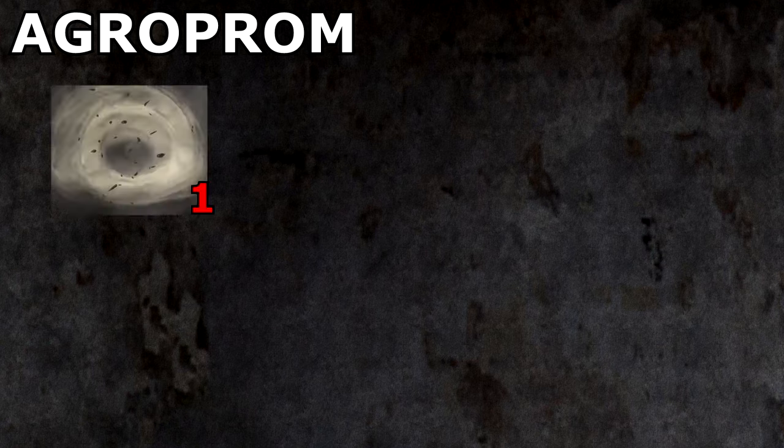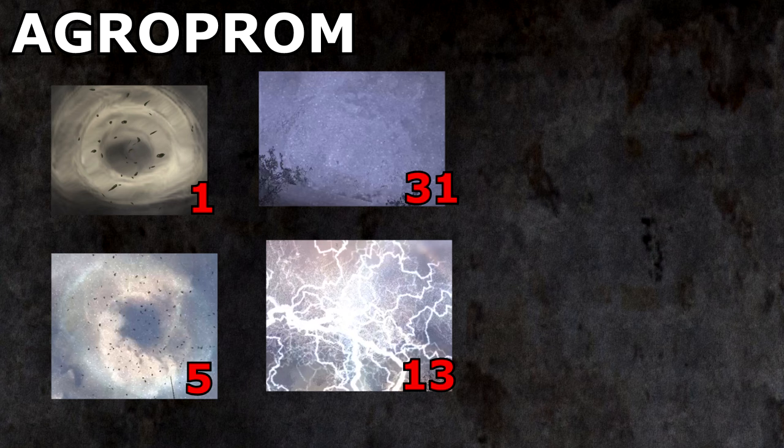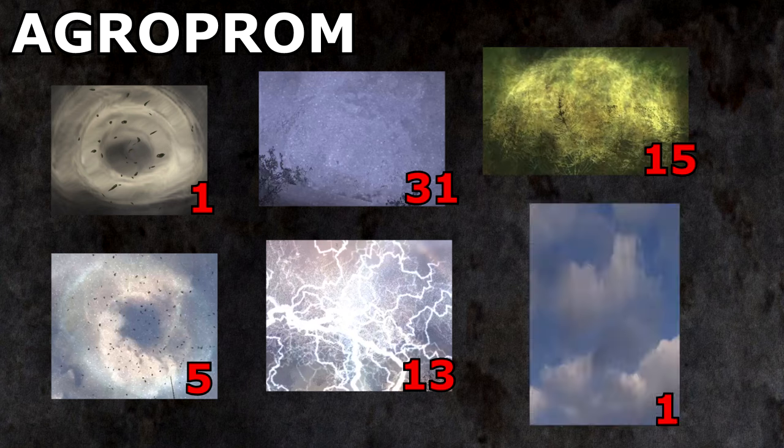In total, the grounds around the Agroprom Institute present one springboard, five whirligigs, 31 vortexes, 13 electrodes including an intermittent one, 15 gases, and a psi column.